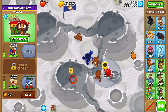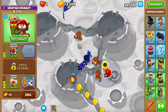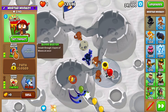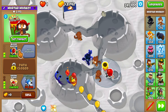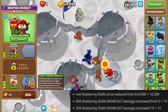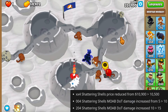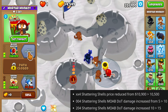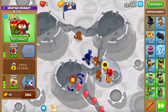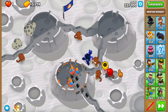I upgraded this mortar to 2-0-3. Something else I want to try besides the super glue is the bottom path mortar - sharing shells and eventually into the blue incineration, which you don't see that often. The sharing shells got two changes: it's about 500 cheaper, and it also does 15 damage to MOABs if you combine it with the top path. I'm going to be honest, that's not a lot.